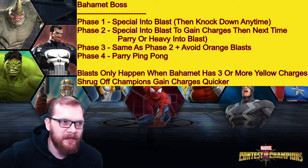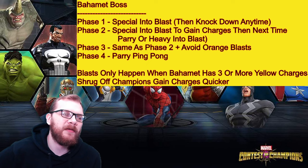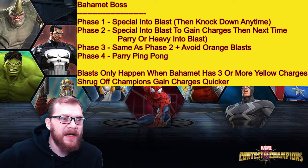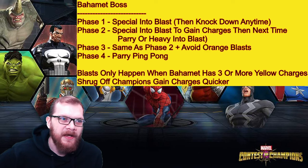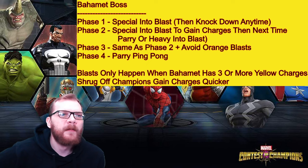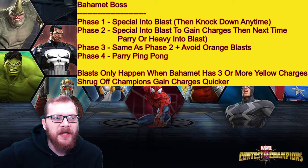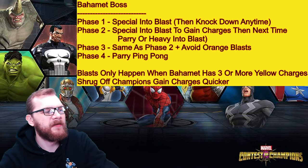Additionally in phase three there is a 25% chance for him to throw an orange blast instead of a green one, which you want to avoid. Phase four is basically parry ping pong — whenever he throws a blast at you, you parry it reflected back, parry reflected back. Blasts only happen after his special attack when he has three or more yellow charges. You can gain yellow charges with any champion by being close to him.